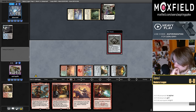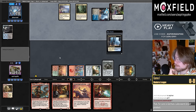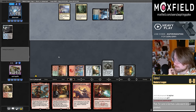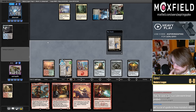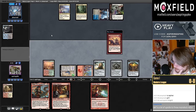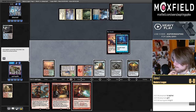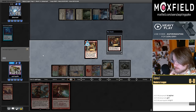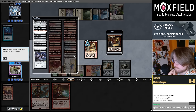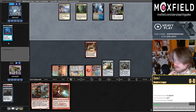I can hold the Bauble and go Scallywag, sack Bauble, get another treasure. If I draw a land, maybe I'll Goblin Engineer. I think I just want to play Scallywag and crack the Bauble if it resolves. It did not resolve. Now I'll prioritize getting the Goblin Engineer — probably going to grab Phyrexian Dragon Engine. I'm going to save the Bauble still.